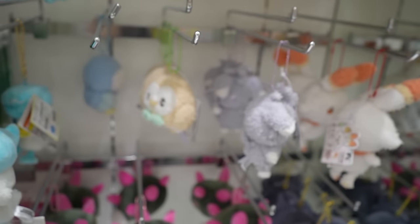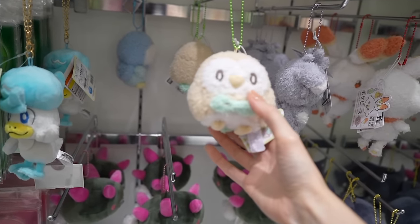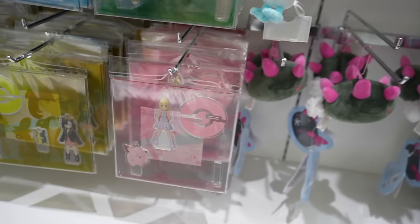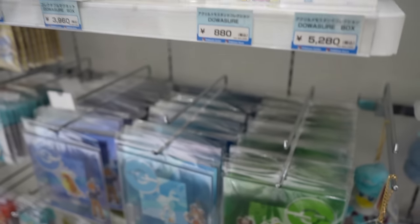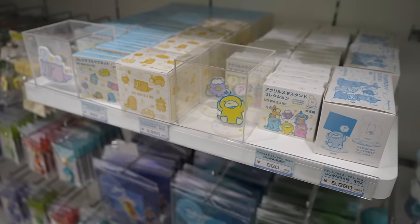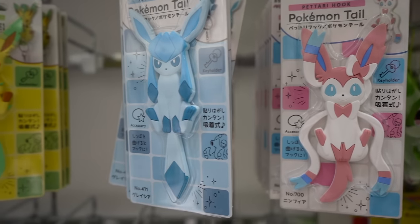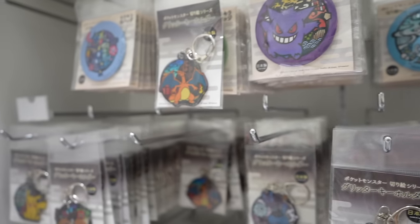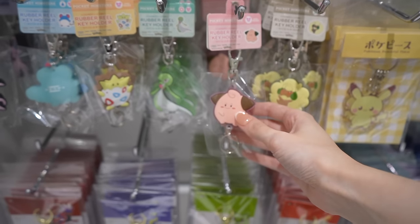These are really cute too — it's extra soft. We've got some acrylic stands. I've been noticing acrylic stands in the last three years are becoming so popular. I've never gone for one so far — they're just not that appealing to me, but I feel like there's a chance I might find one with a very specific character and be like, oh yeah, I love these. These are all more keychains — there's some really cute little rubber ones down here.